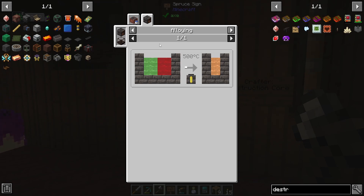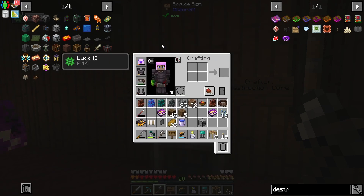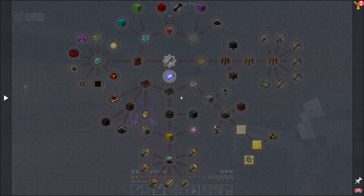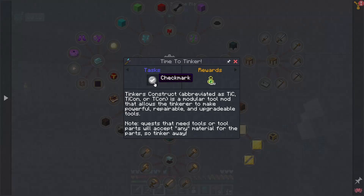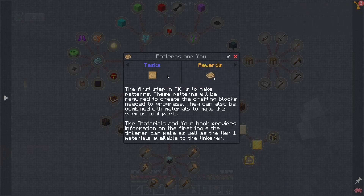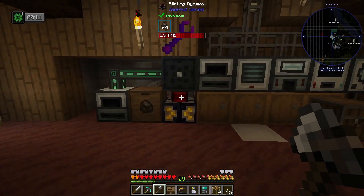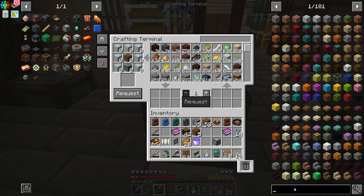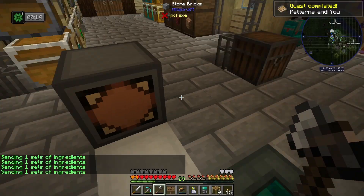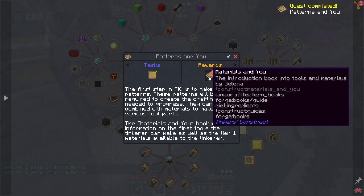The core thing that we need to do is get ourselves a smeltery setup from Tinkers. We're going to start that. I'm not quite sure if we'll be able to finish that in the episode, but let's at least take a look at the quest log. We need to get down to the smeltery, so we're going to have to come over this way. This one is just a check mark talking about Tinkers really — check, we'll take the XP. Patterns and you — so we're going to have to make ourselves a pattern. Patterns are real easy — planks and sticks. I think we're going to make a handful of these because we're going to use them for a bunch of stuff. Pattern obtained — that gives us the materials and you book, which is nice.